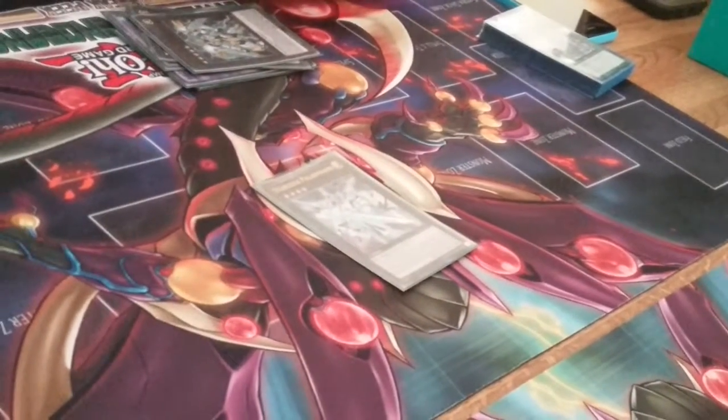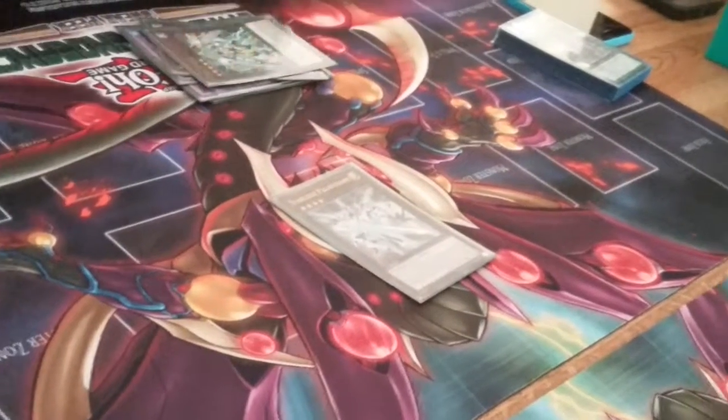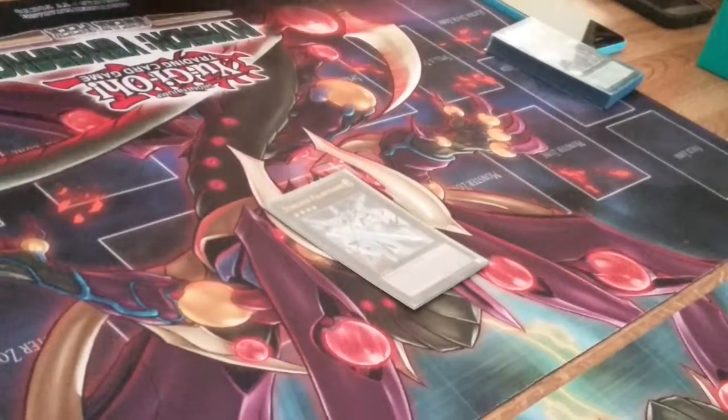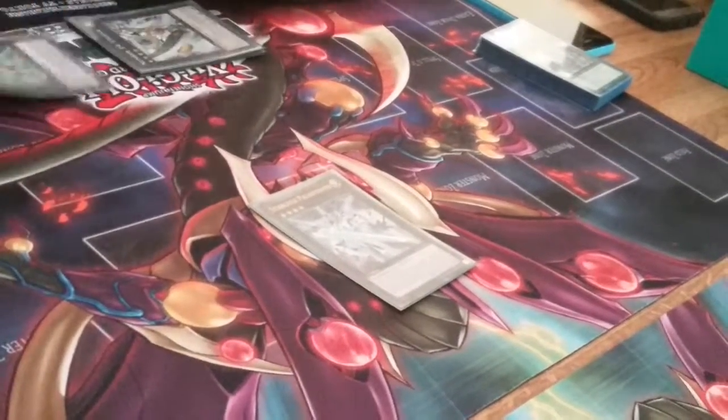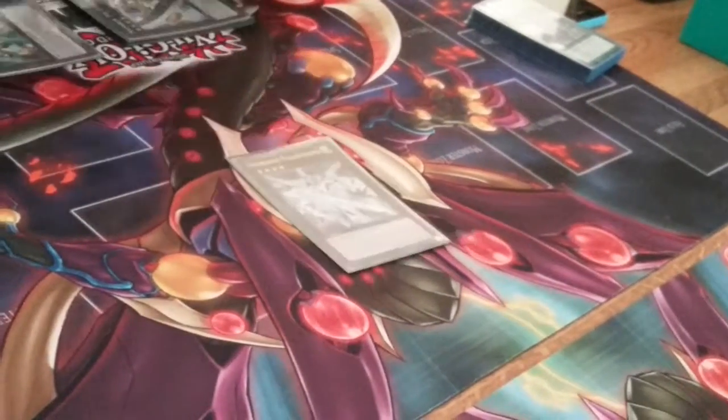1 Number 58: Number Crusher — Star Liege Paladynamo. This card came in pretty clutch yesterday. When you make it using 2 Level 4 Light-type monsters, you detach 2 Xyz materials, target 1 monster on the field, and its ATK becomes 0. It also negates effects. And when this card leaves the field, you draw 1 card.